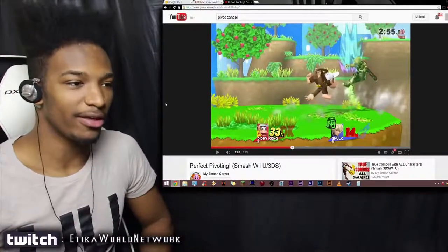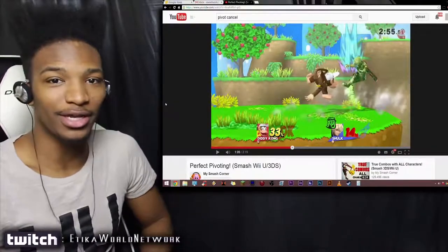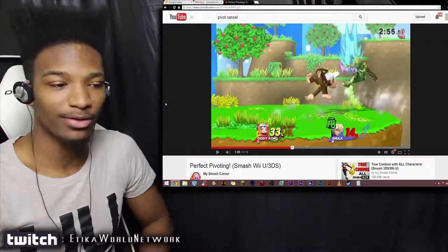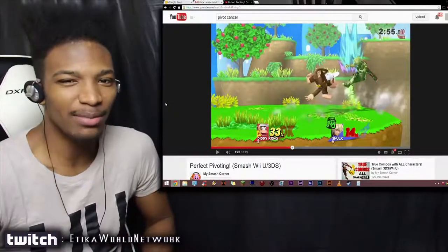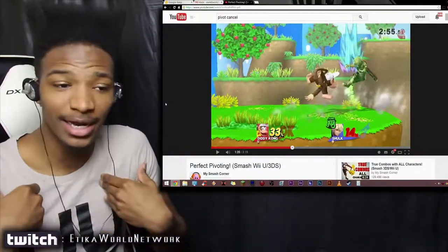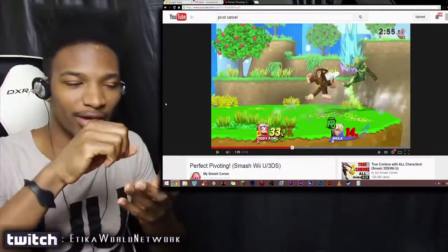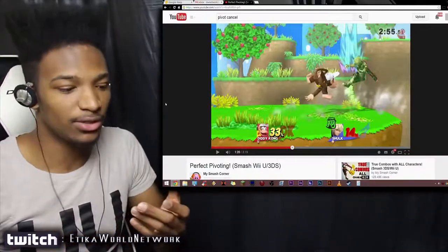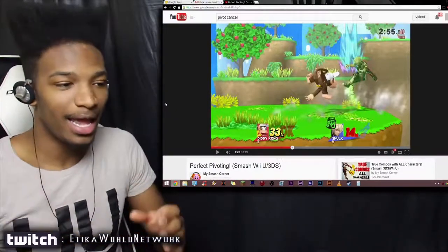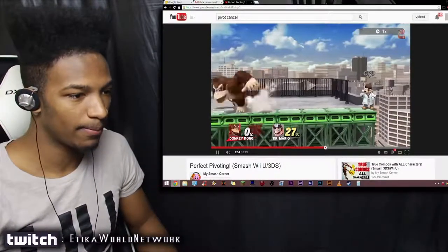As you can see, this is basically a new method for wave dashing. I think it's going to pick up fast — it already is. I haven't seen any tournaments using it yet, but it seems like such a practical thing and doesn't seem all that difficult to implement. Some people say it's tough to pull off, and it is on the 3DS. I feel like once I get an analog extender for my 3DS it'll be a lot easier. Here's my favorite part where he shows off how you can use it.